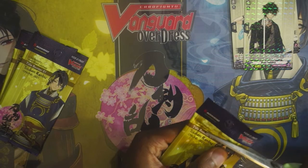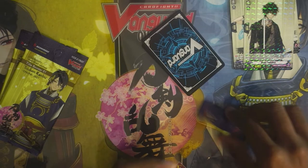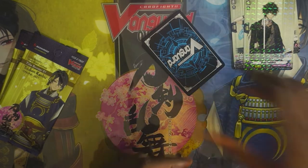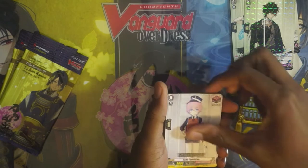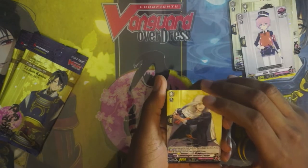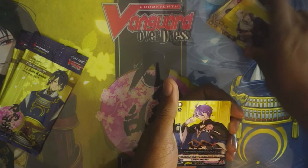Moving on to pack number three, and I pull an SP. Let's see what we get. We get the front again — do we have the unique fronts and crits? Please, Bushiroad, don't screw over the set.